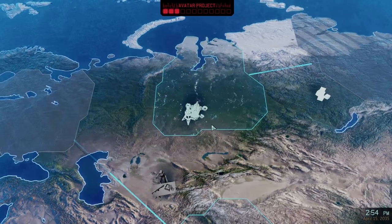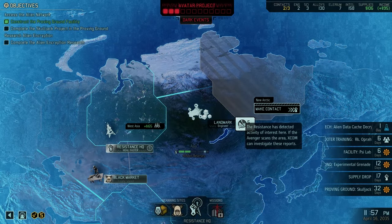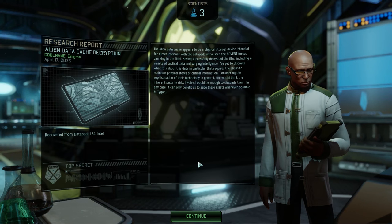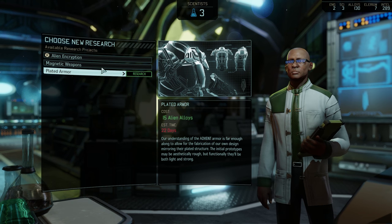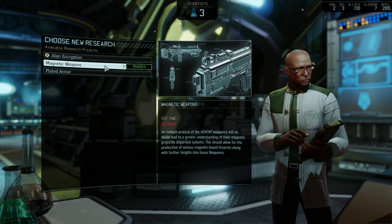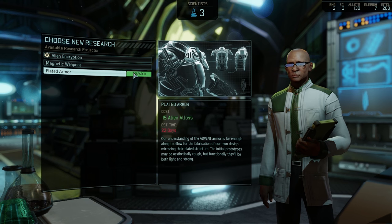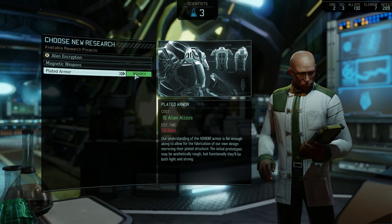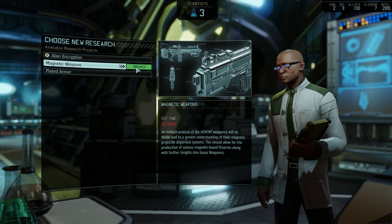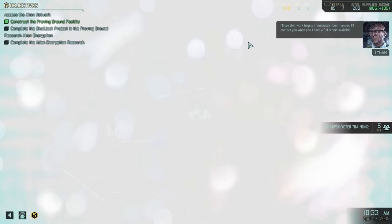Sharpshooter training still happening. I think I'm gonna - let's go for the engineer here, plotting new course - if it's available to us. Let's see. I could have a whole bunch of intel though it is intriguing - that's very nice. And then these are going to take 22 days, both going to take 22 days. We can have that. It's just a matter of which one's going to be more important. Plated armor is going to help all of our soldiers whereas magnetic weapons are going to help some but not our grenadiers or sharpshooters. So I think for now it kind of makes sense to go with plated armor. Work begins immediately commander, I'll contact you when I have a full report available.